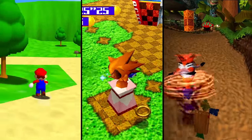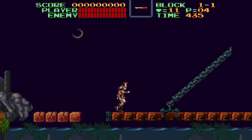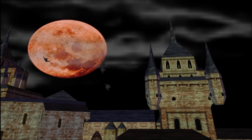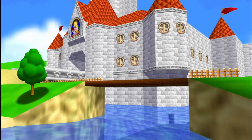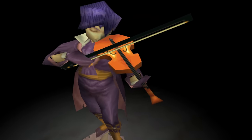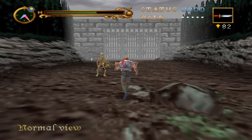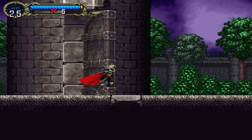For Castlevania, Konami had a difficult decision to make. Would their franchise continue to be a traditional sprite-based side-scroller, or would they completely redesign the game mechanics to fit a 3D world, as Nintendo had done with Mario? In the end, they chose to do both. The N64 would get a fully 3D polygon-based entry in Castlevania 64, while the PlayStation would get a traditional sprite-based side-scroller in Symphony of the Night.